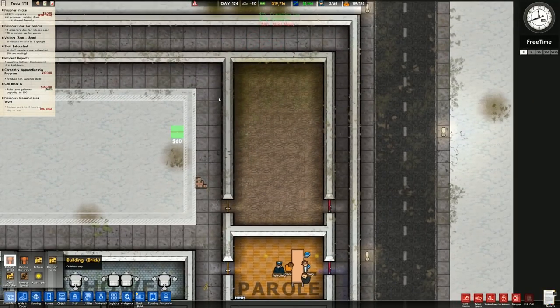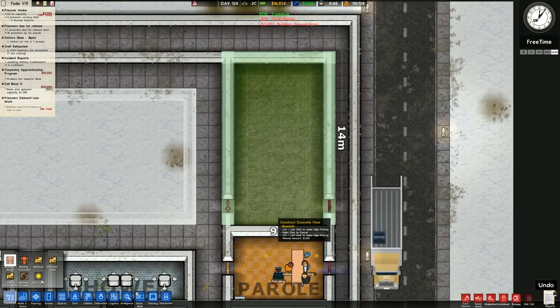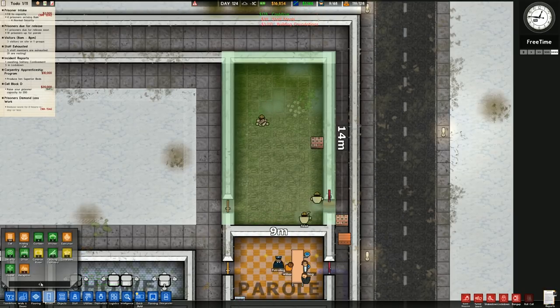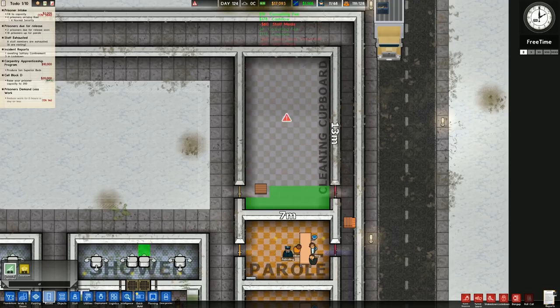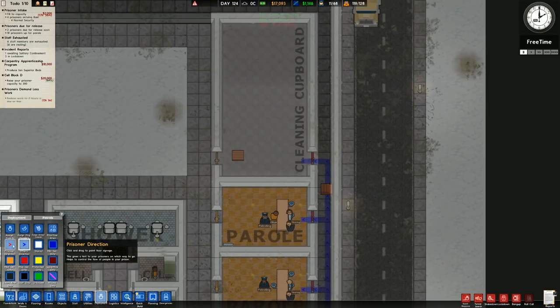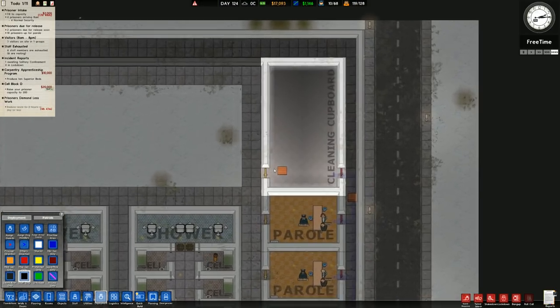Going to go for building brick - place all that in there, obviously requires an entrance. Going to rooms and then cleaning and designate this as a cleaning cupboard. It hasn't got any lights in, but that's not too much of an issue. Changing that to cleaning cupboard. Going to deployment and direction, making sure it is staff only - which it still is, which is fine. Going ahead and adding in some lights.